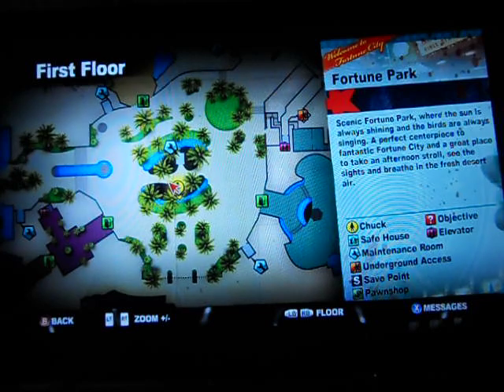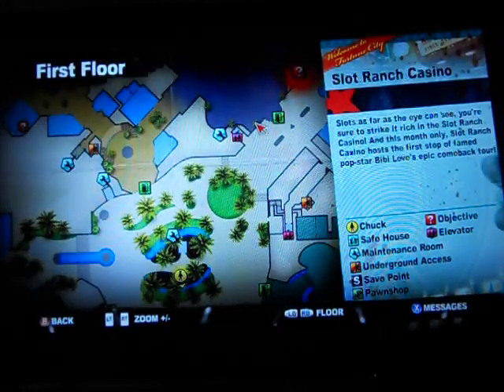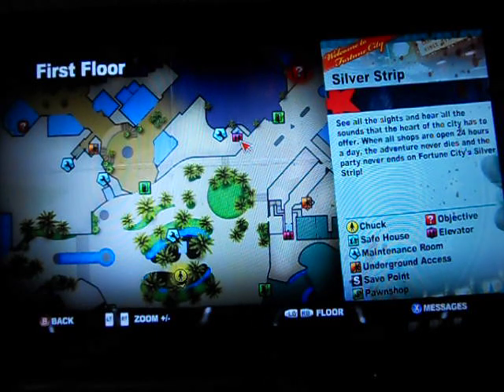I'm in the middle of Fortune Park right now, which is where I started to get it. You don't have to be here, but this is where I'm going to show you. You go up here to get past the thing, and then here's another maintenance room. You need to go in here, and I'll show you.